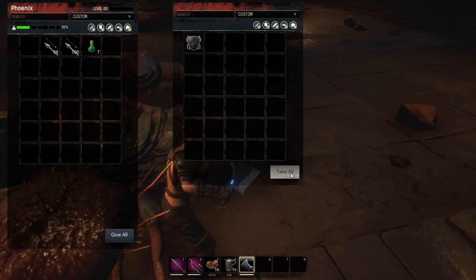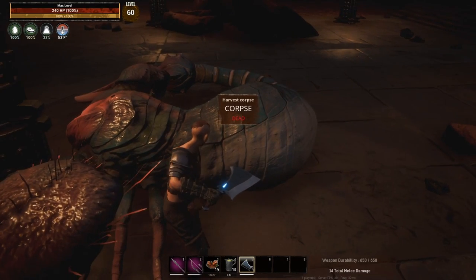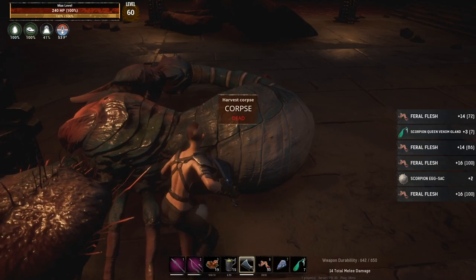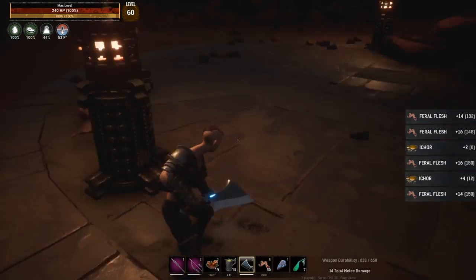The loot that you get from the queen is the scorpion ward shield, the queen scorpion venom gland, a fragment of power, and a scorpion egg sac if you're lucky.